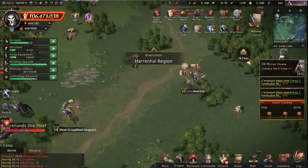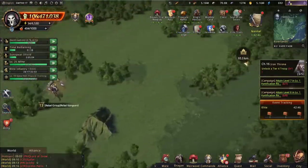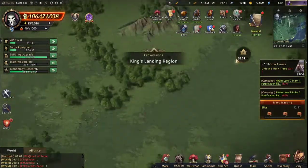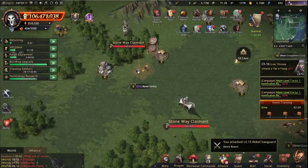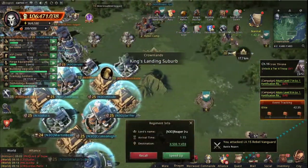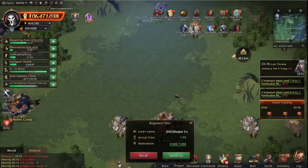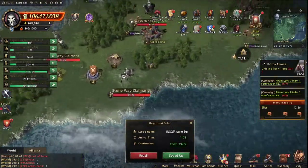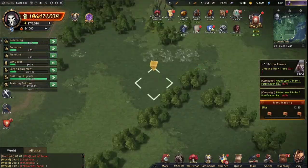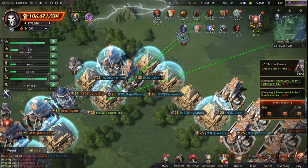Level 25 elite — now they'll be really long on the way if I start searching them like this. I basically just target the elites because they give event medals and also other badges sometimes. There you go — and then I usually just send them out together.